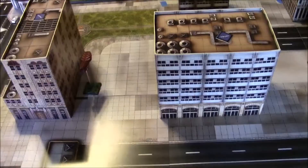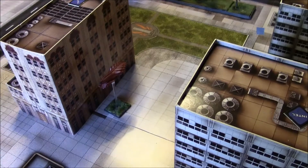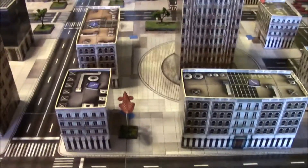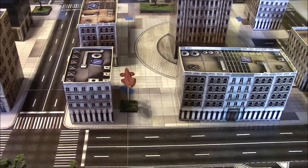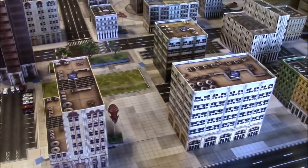Scourge's fourth activation: a light dropship brings Destroyers (heavy infantry) across the board, and another carries Minders — floating AA annoyance units — aggressively pushing into the UCM's face.